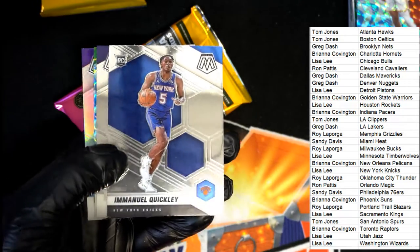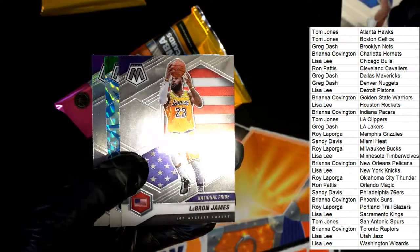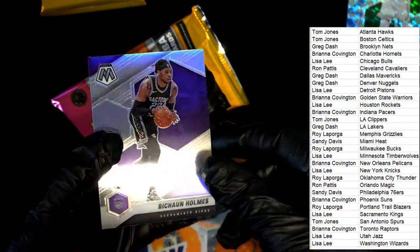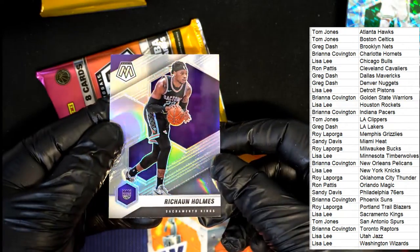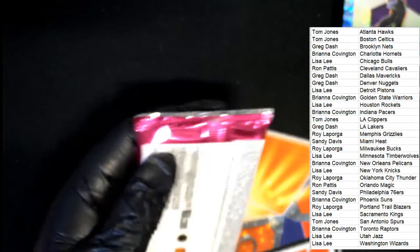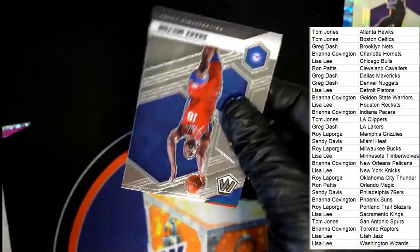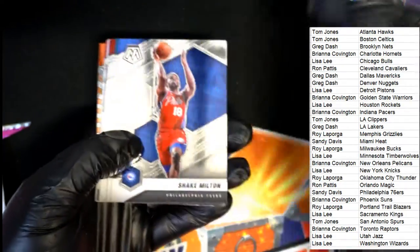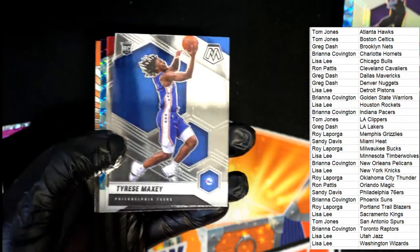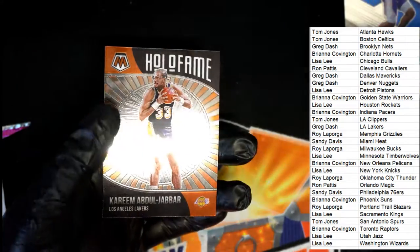Nice one quickly — New York Knicks, LeBron James. Oh, silver. And the final pack in the rip. Good luck everybody in Mosaic Basketball. Tyrese Maxey, rookie. Malik Beasley. And Kareem Abdul-Jabbar, Hall of Fame. Nice going.